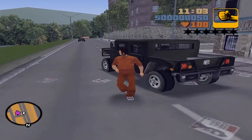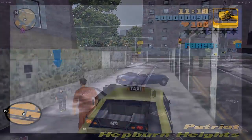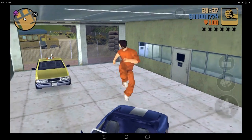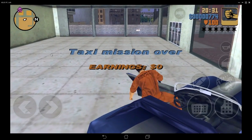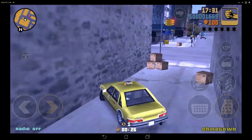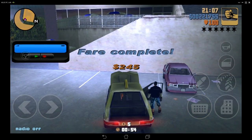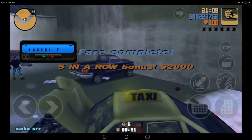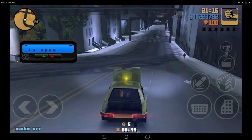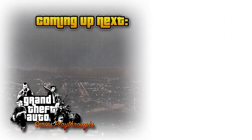Now that you know this trick, you no longer have to depend on the normal taxis to do these missions, and you can just use your favorite vehicle instead. As for mobile players, I can only hope a method can be found soon so that we can use this amazing trick on those devices too. But don't worry — although this trick might not work on the mobile versions, other tricks do, and some can really be very helpful for this task. But for that, you must wait for my next video. Meanwhile, you can just do it old school and complete the taxi fares the way we are meant to. That's it for now.